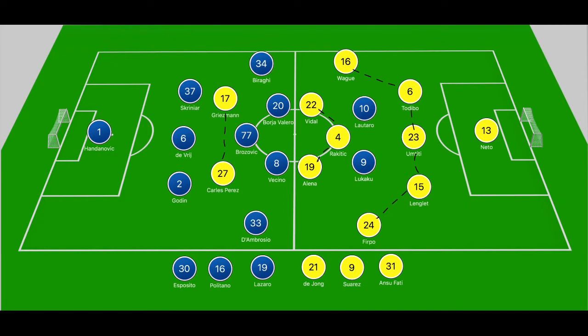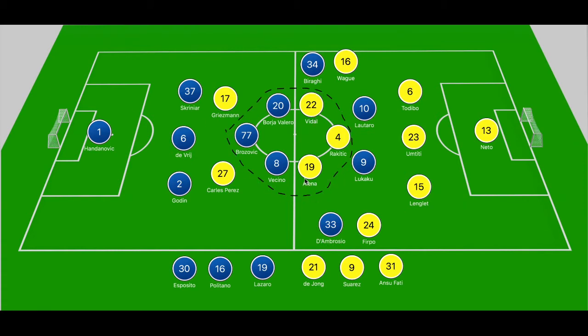When we look at Inter, they did try to press from the front, meaning Umtidi would be the spare man — or Barcelona would have a spare centre back — because Lottaro and Lukaku can't press out three players. Barraghi and D'Ambrosio would be pressing high and closing down the wing backs. In midfield, Brozovic should be stepping to Rakitic, with Elenya against Vecino and Borja Valero against Arturo Vidal in the shuttling roles.